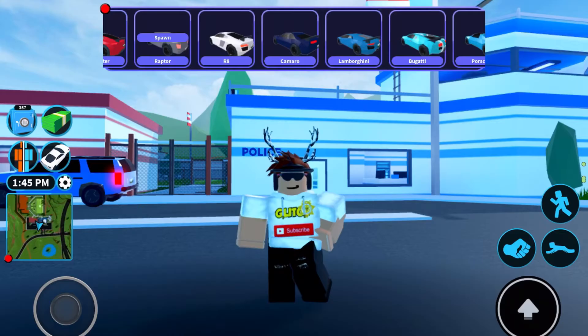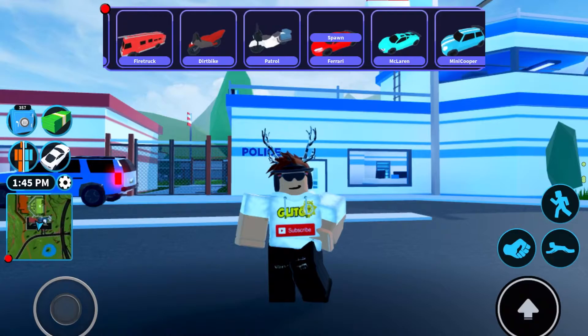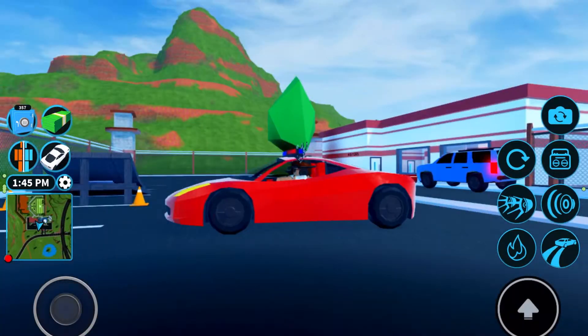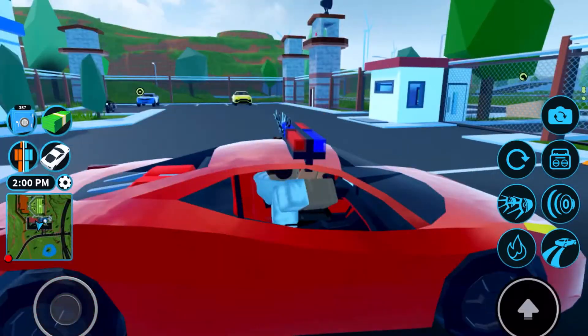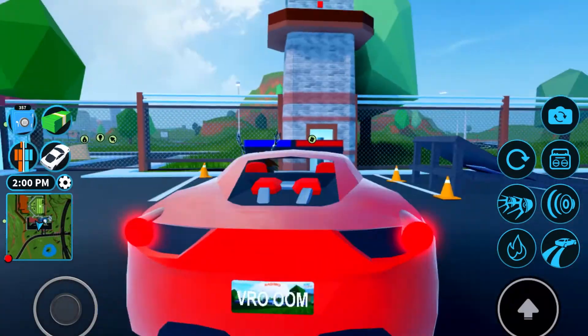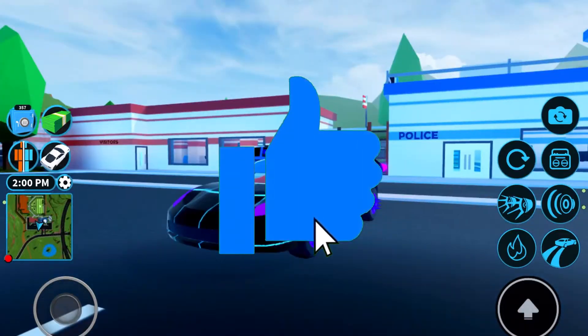We're going to spawn it here because I don't want to make a long video. Here it is — the Ferrari right here. This is a new Ferrari, and it has a nice interior and a nice engine at the back.